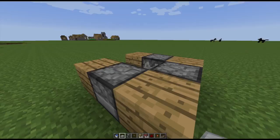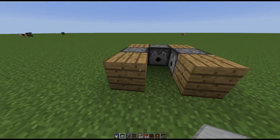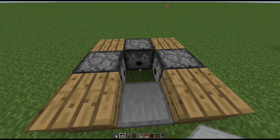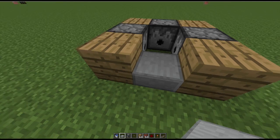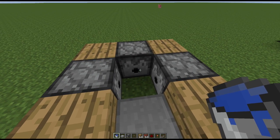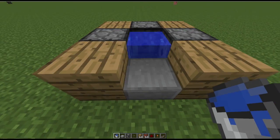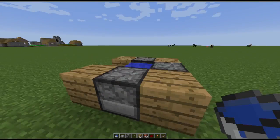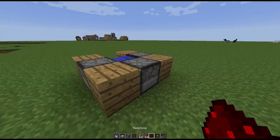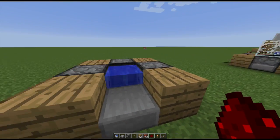We've got these three little dispensers here and we're going to put these four whatever blocks — I've used oak wood. I'm going to put a little half slab there, and this is the most important part: we're going to get a water bucket. I'm going to hold the shift key and fill up that little space there. If we don't do that, everything's going to end in disaster. So this, at the moment, is what's going to actually shoot off the main sort of round, which we're going to sit up here in just a tick.